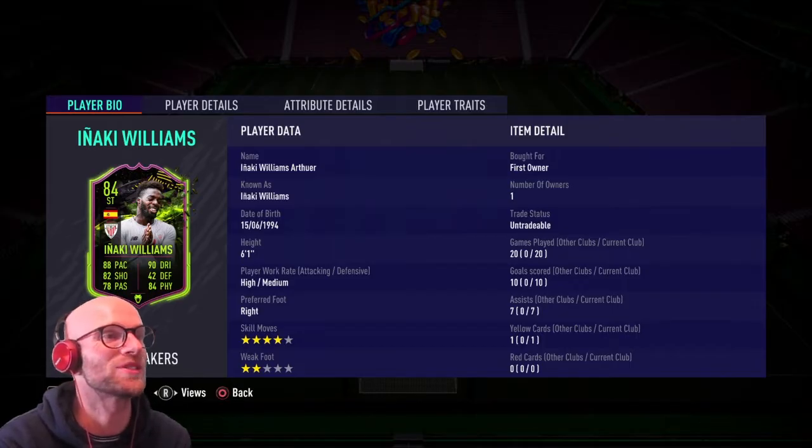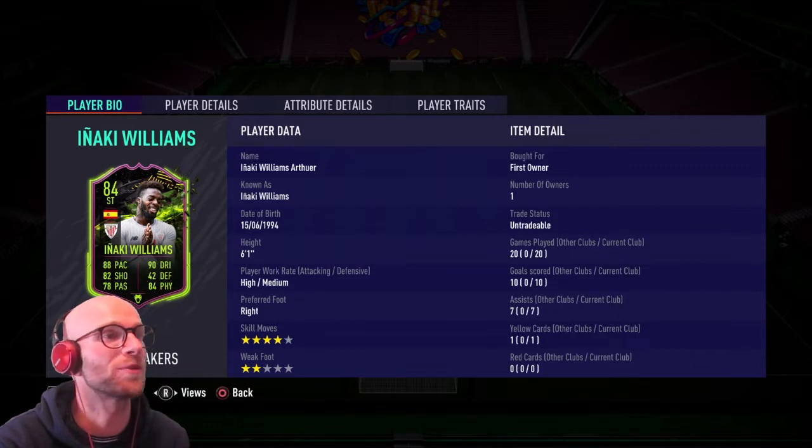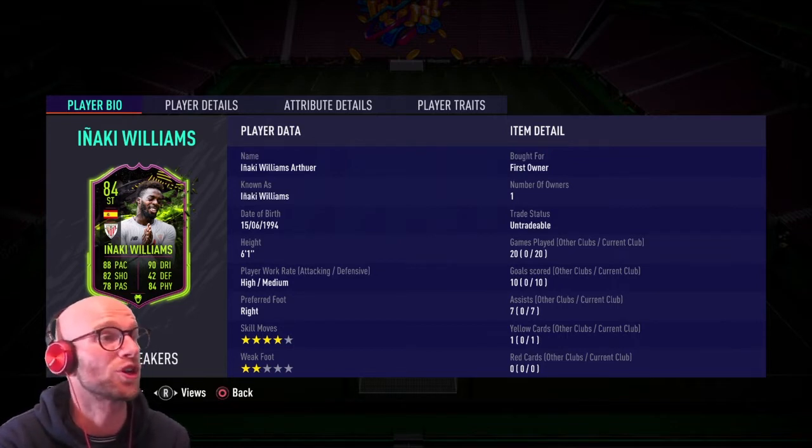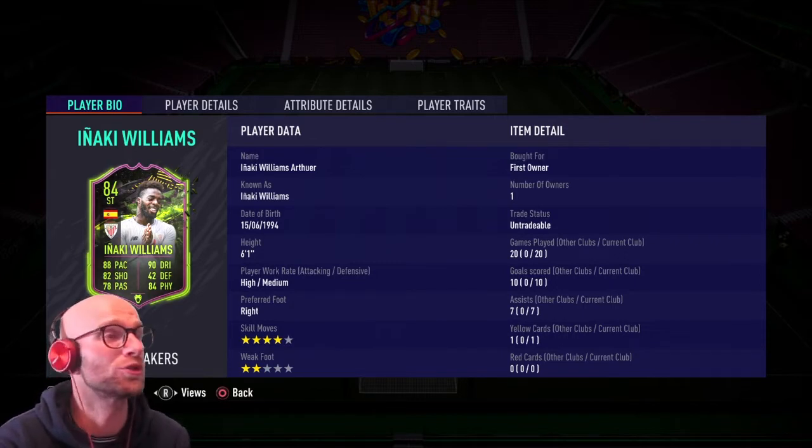So first things first, Iñaki Williams: 6 foot 1, high-medium work rate, ideal, right-footed with 4-star skill moves — that is fine. 2-star weak foot absolutely sucks. He already played some games for me, scored 10 goals, 7 assists, so that is good. But I used him as a sub, only from minute 70, and with 20 matches already like 17 goal contributions in 20 minutes each — that is a huge return.